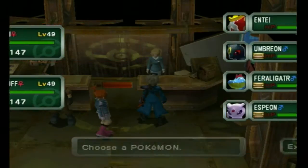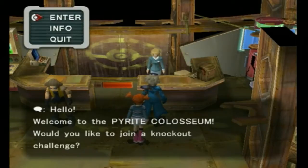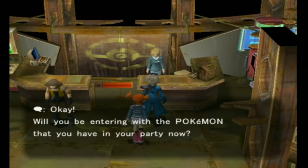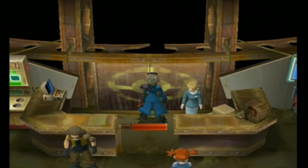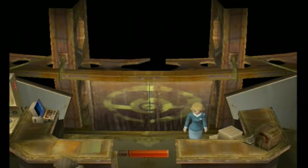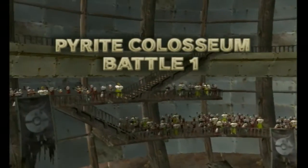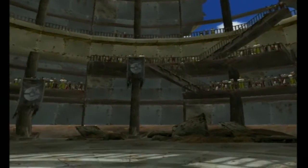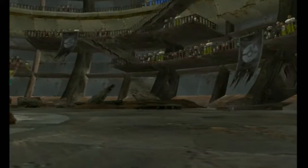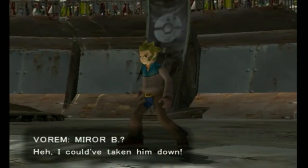So here's our lineup again. It's back to the ones we used for the first one, because I just want to get both of these to level 50 now that they're somewhat close. Well, Flygon is very close, just like 2 Pokemon kills away, and Flygon will be there at level 50. But if we're not at Challenge 4, then I'm going to bring out 2 completely new ones that I haven't used yet. I'm not going to use Umbreon again, so it's going to be either Feraligatr, Entei, or Espeon — a combination of those 2. I'll decide by then.